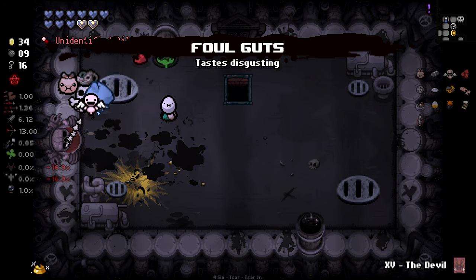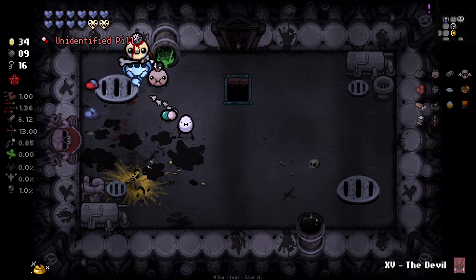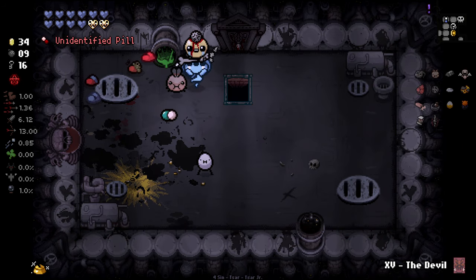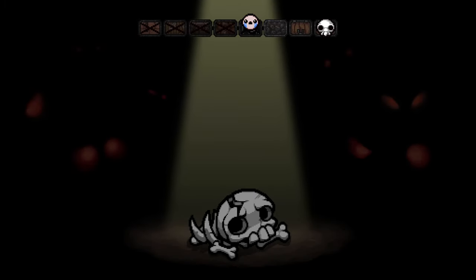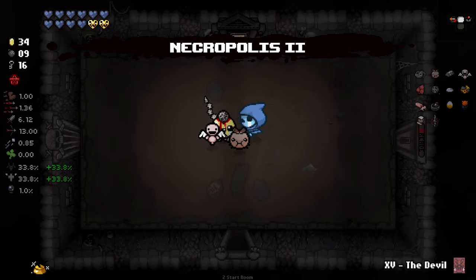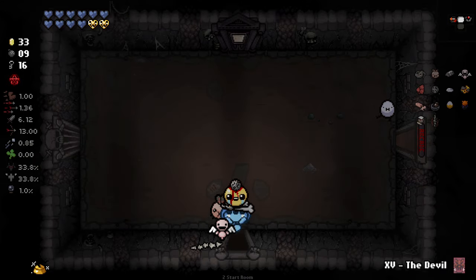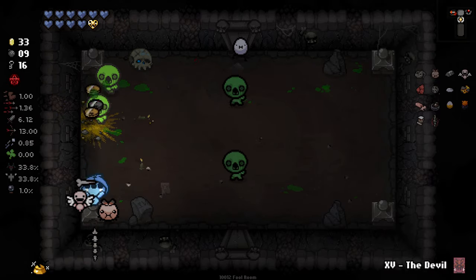Foul Goat doesn't really do anything for us. Patron gives us a burn heart or two - it's actually kind of a negative that it gave us burn hearts. Yeah, we keep going down I think. We're speeding through here. I'm not all that convinced on this run right now. The Delirium potential, at least for me, is not looking like it's there.